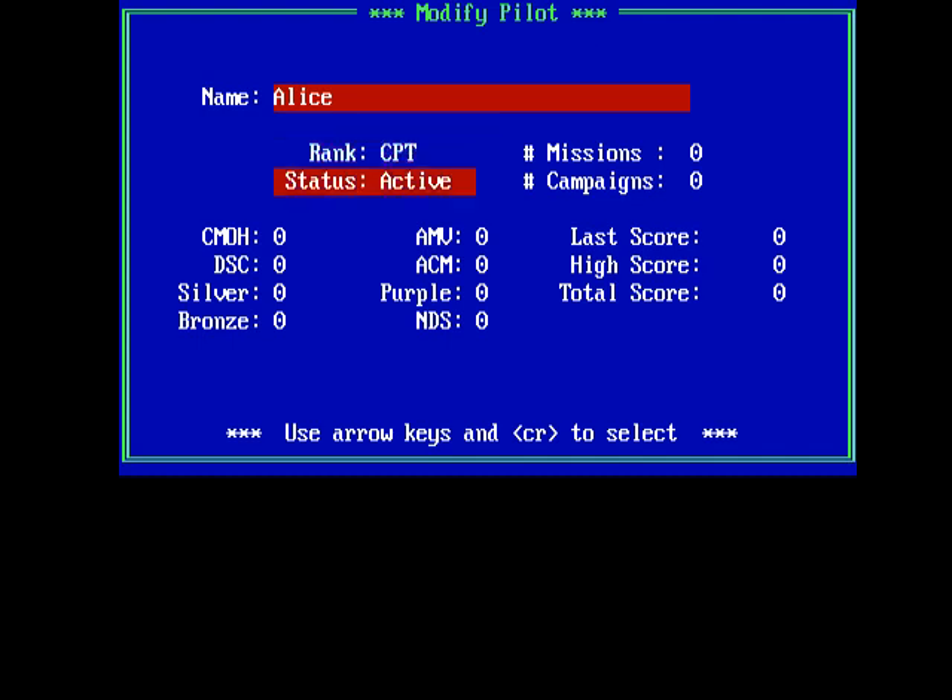You can also change their status to active, retired, missing in action, or killed in action. You can change how many missions they've flown — up to 99 maximum — and how many campaigns they've flown in. There are also decorations you can change: CMOH is the Congressional Medal of Honor, DSC is the Distinguished Service Cross, Silver Star, Purple Heart, and so on.